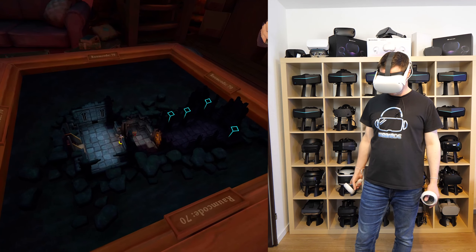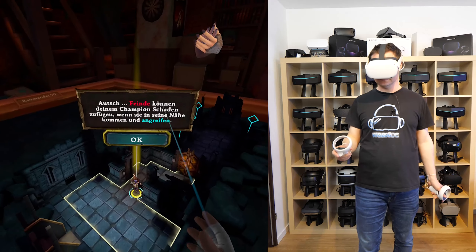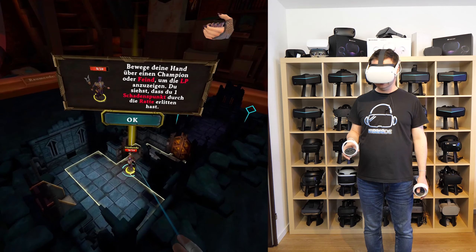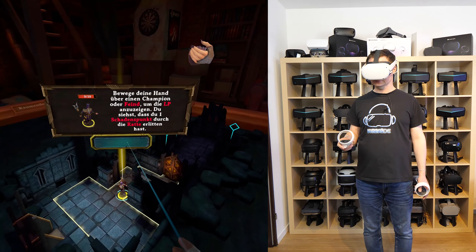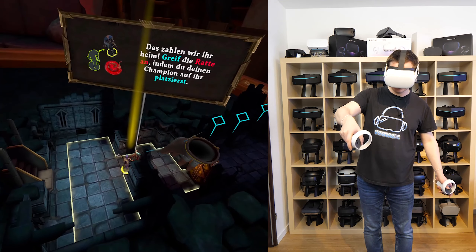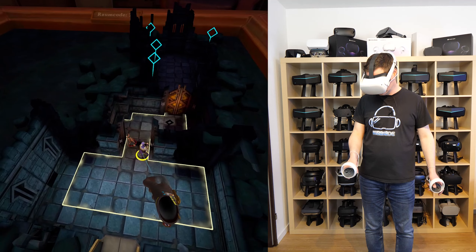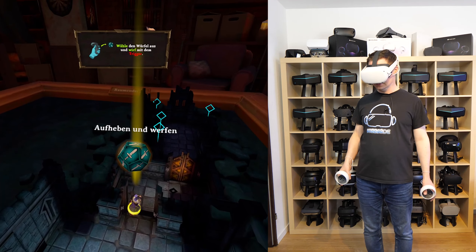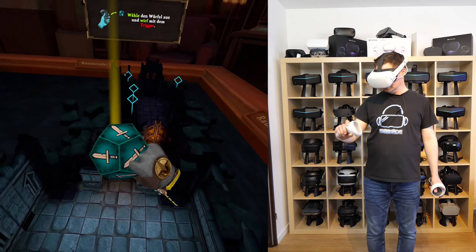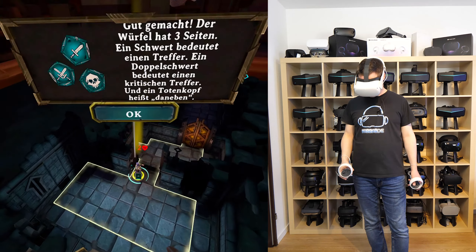Pick up your champion again. Place them on the door to open it. Since that was your second action, you're now out of action points. You have two action points each time. You can check how many you have left on your right wrist. Now it's the enemy's turn. Monster attack! Damn! Enemies can deal damage to your champion when they get close and attack. Hover over a champion or enemy to display their health. You can see that you took one damage from that rat.